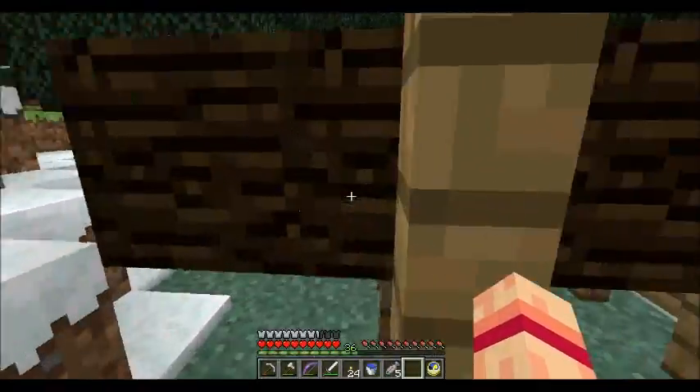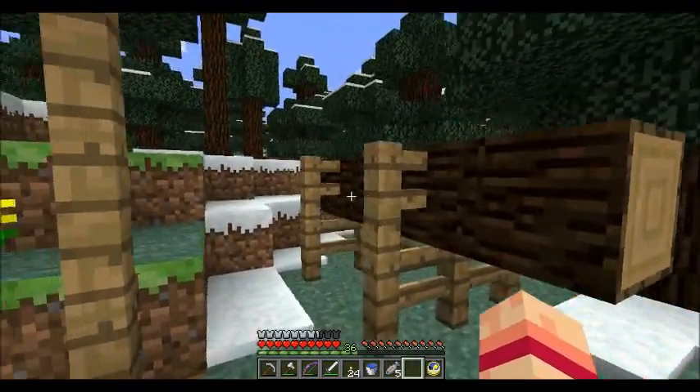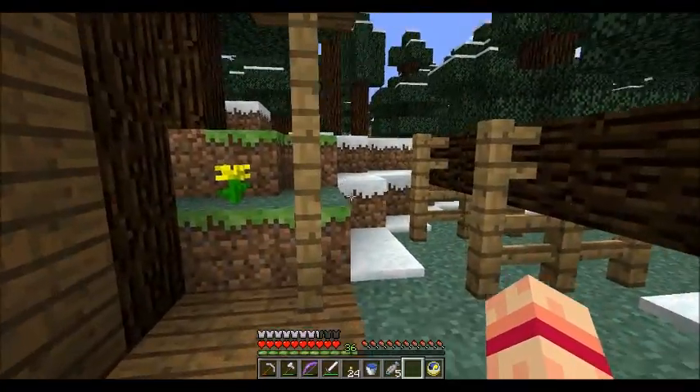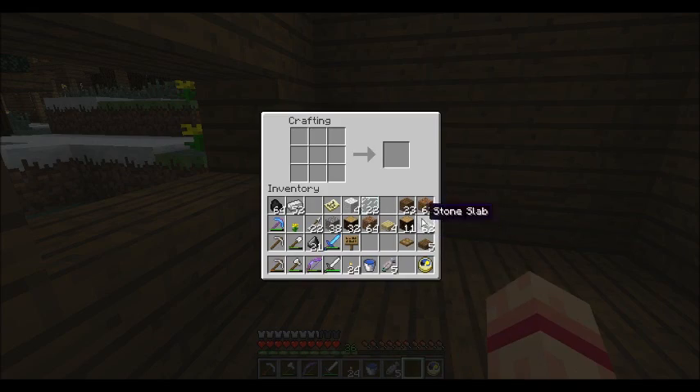Okay, so it's kind of like a little sawhorse just for decoration. Cut down a tree, throw it on the sawhorse. Absolutely no practical purpose in Minecraft at all, but decoration — which is basically what I was going for. In the sense of being a decoration, it worked out perfectly.